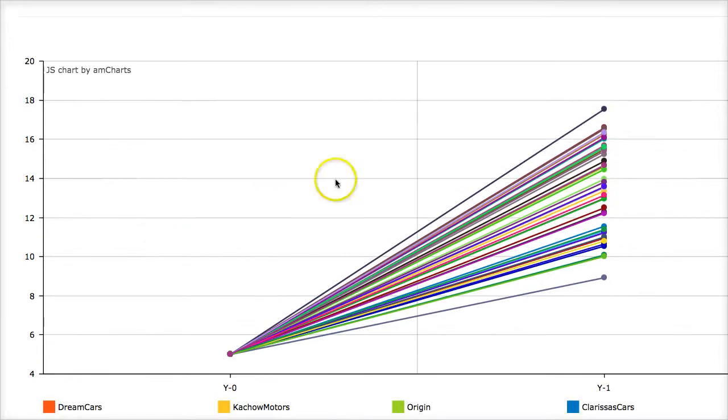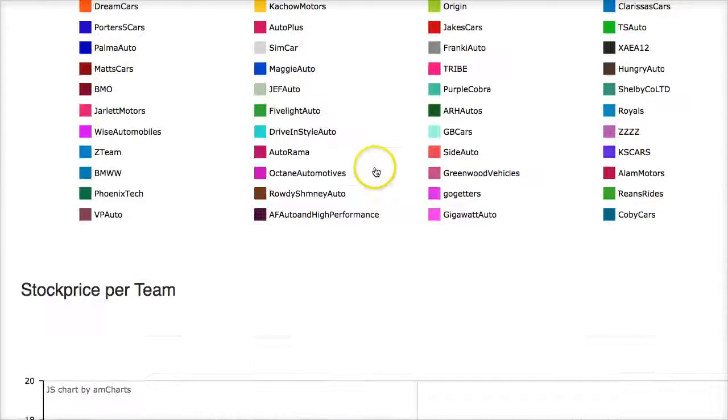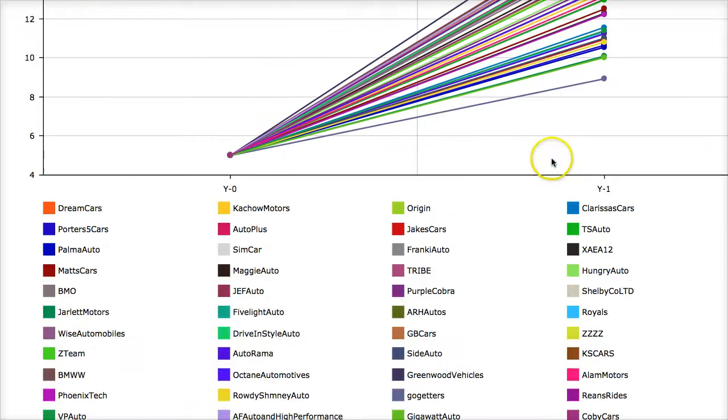Moving on to stock price. The leader is Greenwood Vehicles, which also had the highest net profits at $56.8 million. When a stock has good net profits and high earnings per share, stockholders rejoice, buy more shares, and the stock price goes up. The team with the lowest net profits has the lowest stock price. Maximizing net profits helps enhance stock price — which is true in the real world.